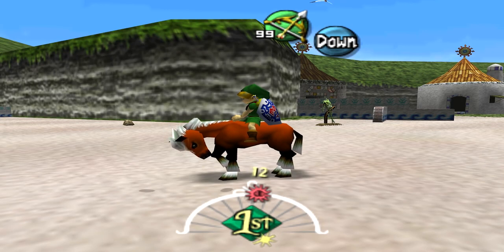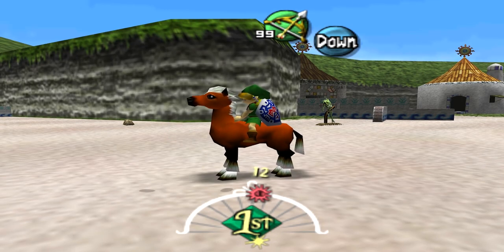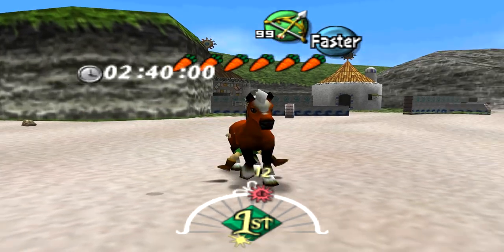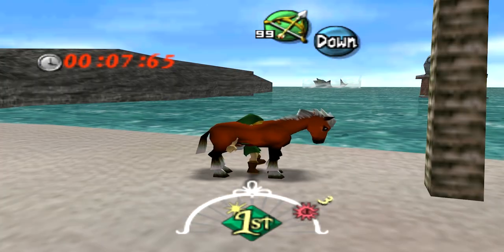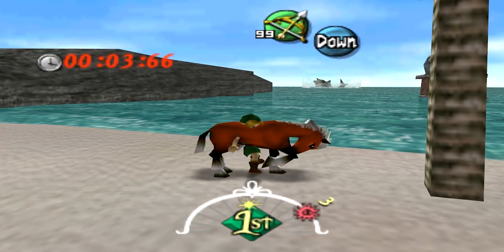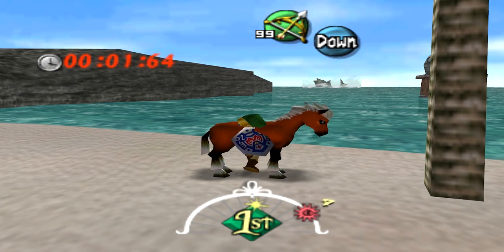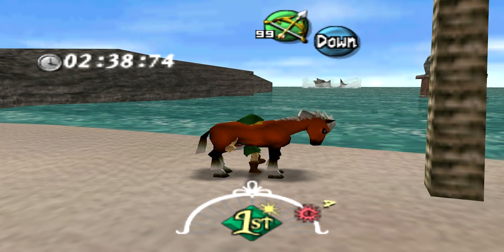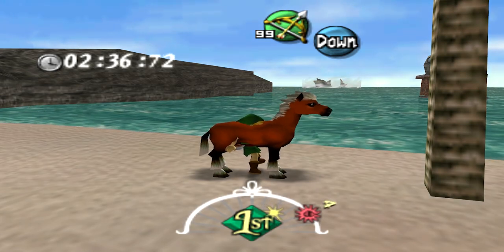Let's take this experiment to another level. I hopped on Epona and activated this same bank, then waited for the timer to run out. What I was hoping would happen was Link would drown while on top of Epona — maybe glitch the game out, since I've never seen Link drown while mounted on any object — but sadly I was disappointed when the timer just resets back to its original time.